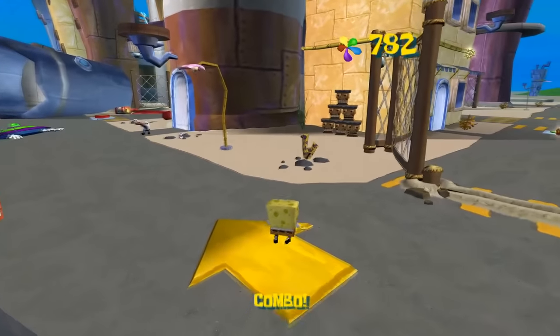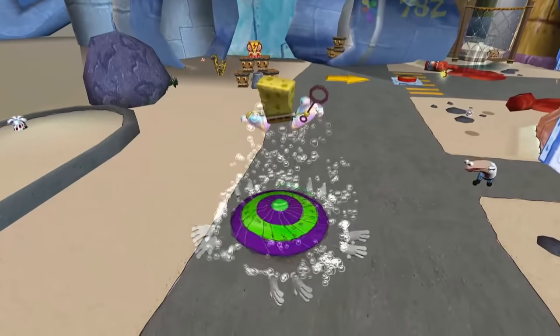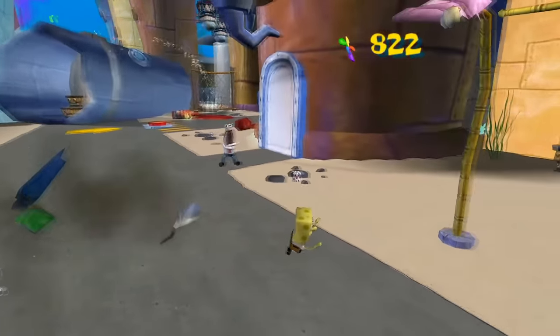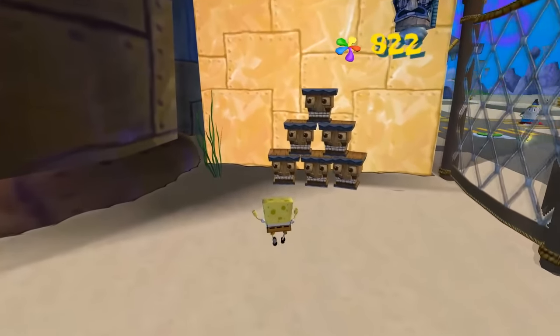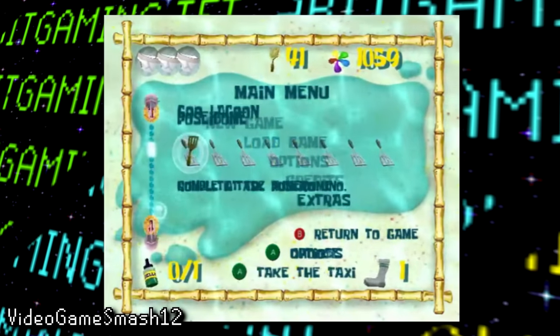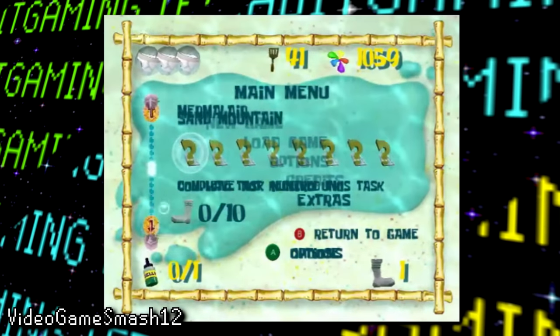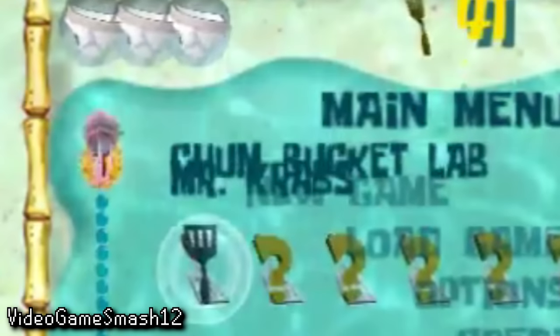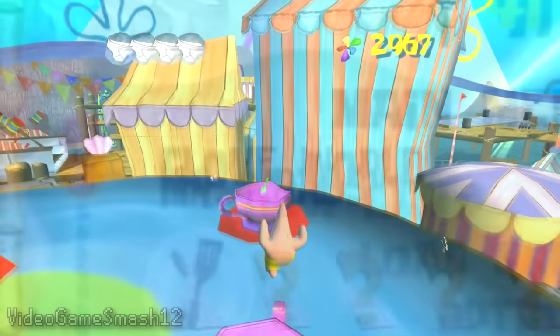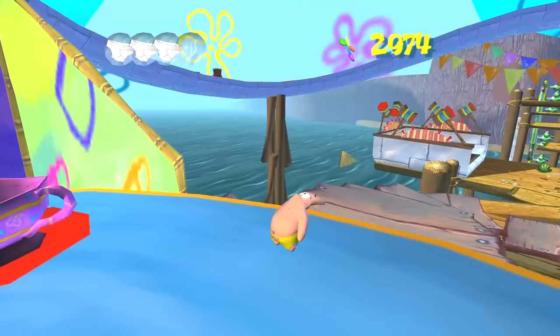Many of the early unused menu graphics can actually still be seen in the game, as an early version of the menu can be hacked in by swapping some files. When loaded in, it annoyingly overlaps the normal pause menu, but it contains some interesting stuff — many early menu graphics like the pineapples, and even a reference to a scrapped Glove World stage. It's believed Glove World was later reworked into the Goo Lagoon Pier in the final game.